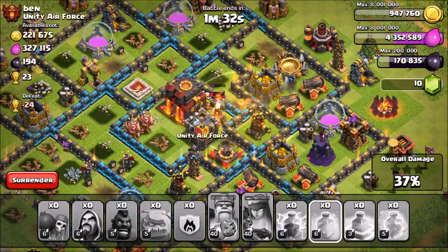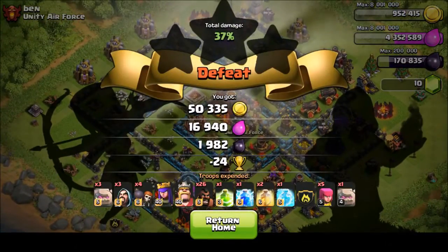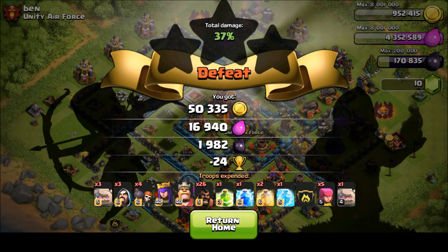My hogs couldn't even take out the inferno tower, so it was a big fail. I didn't expect the lava hound in the clan castle. If I had a rage spell maybe I could have taken out the lava hound during the lure, but it was a fail. I learned from it, and I'll talk to you guys later once I get the strategy going — I'll probably do a video on it once I get better. Hope you guys enjoyed and I'll see you guys in the next video.